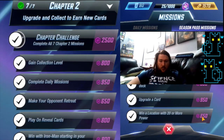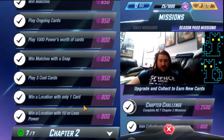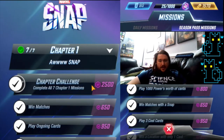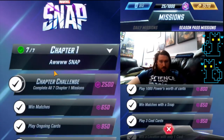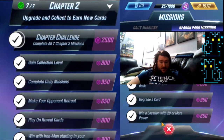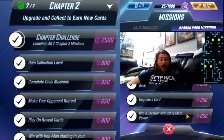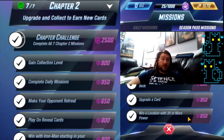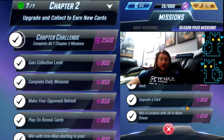I actually just finished this last one this morning. You get a big payout for finishing a section, as well as a smaller payout per section. Each quest gets you about a level on your season pass, give or take. They'll vary in difficulty from winning matches to doing more complex things, like winning a location with 20 or more power — which doesn't sound super difficult, but if you're trying to grind this out, sometimes you have to throw matches for it, because getting 20 or more power in a spot without giving up your other locations doesn't happen organically very often.